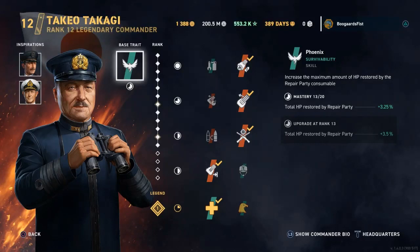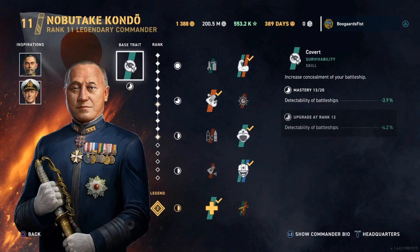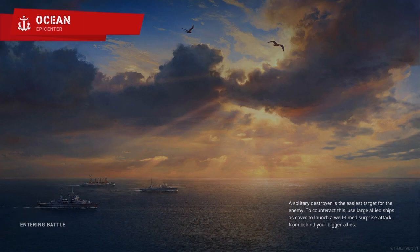Hey guys, Steve Blair. Today I got another look at the Yamato for you. First I got a couple builds. Takagi is the one I've been running traditionally on my Japanese battleships. I did get Kondo up to level 11 today. I've been kind of eyeing him as a possibility for a while, mainly as an inspiration. We'll talk about the differences between these two as we load in, then we'll talk about the strategy here.